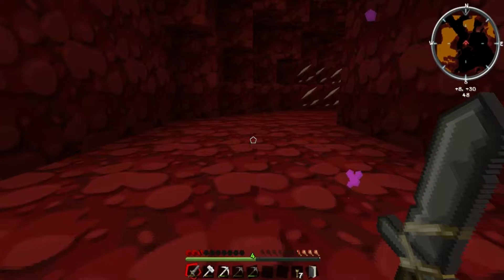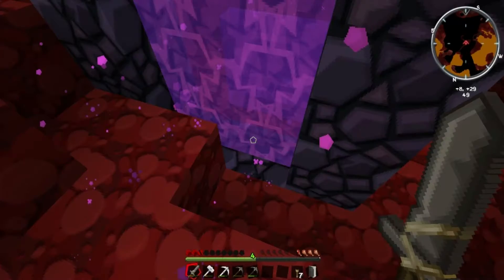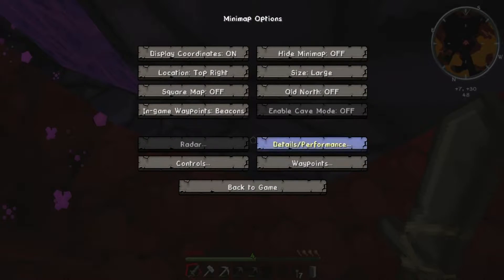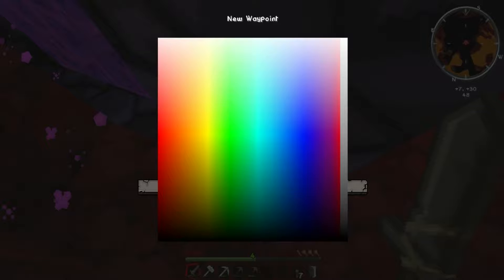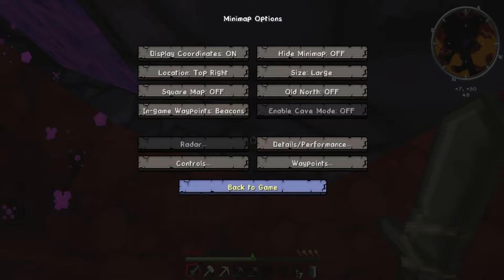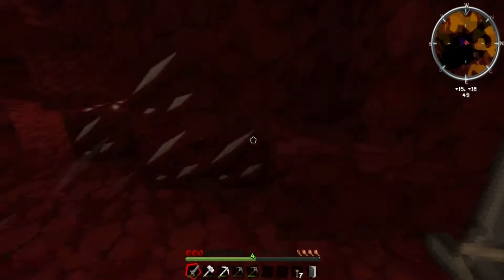It is very laggy, but we're in the Nether. I'm going to press M right here. Waypoint. New waypoint — 'My portal.' And we're gonna make it purple. Done. Back to home. Awesome, we got that. It's all set.